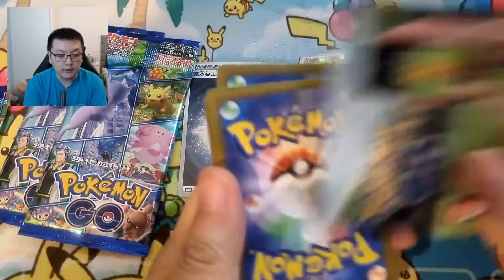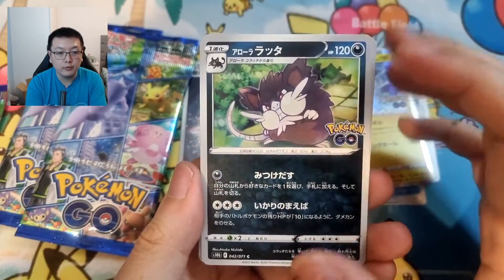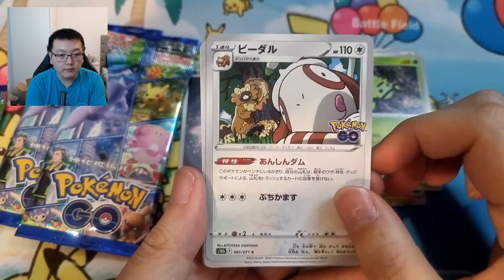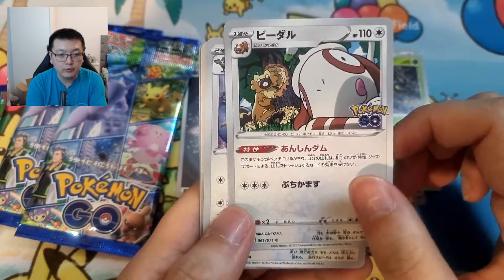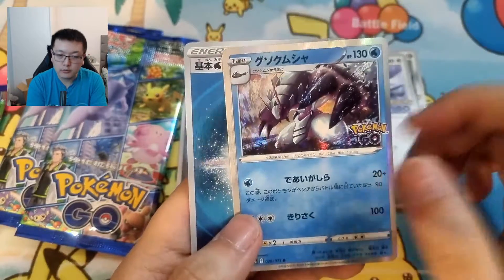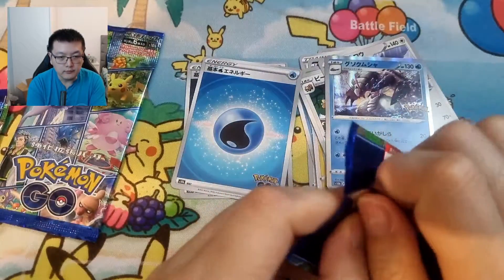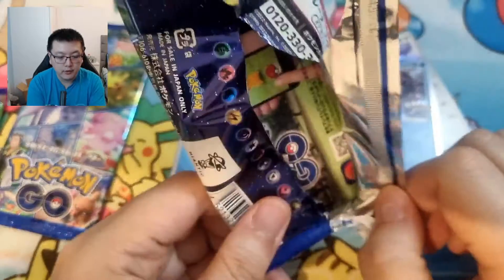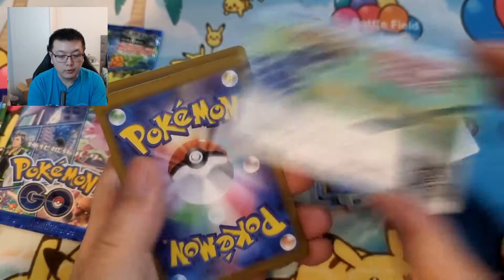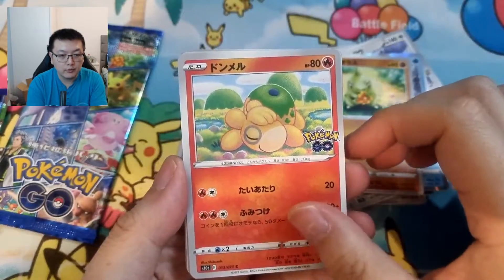Hopefully we get at least one good hit from this box. We've got Raticate, a spinner rack, not a Ditto. There's Berylyum or whatever it's called with Smeargle photobombing — I don't know this Pokemon, probably one from a later generation. And water energy. That's the era when I stopped playing Pokemon so I'm not too familiar.